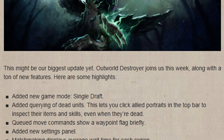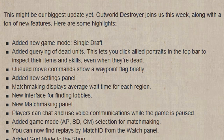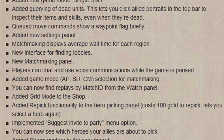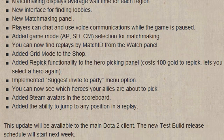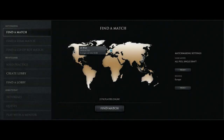Let's have a quick talk about all the other new stuff that was added. My personal favourite game mode has been added: Single Draft. They added querying of dead units, which lets you click allied portraits at the top bar to inspect their items and skills even when they're dead. Cued move commands now show a waypoint flag briefly. They added a new settings panel which does look pretty good. Matchmaking now displays the average wait time for each region. There's a new interface for finding lobbies and a new matchmaking panel — you can see it on your screens right now, it is looking really cool.